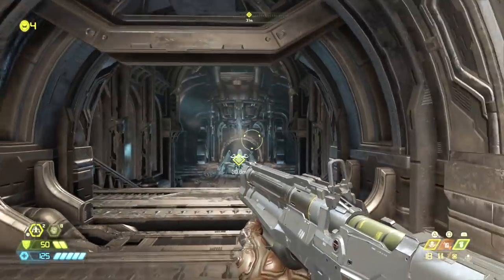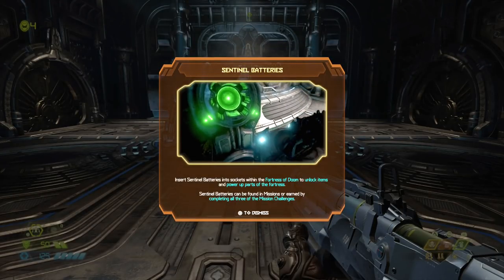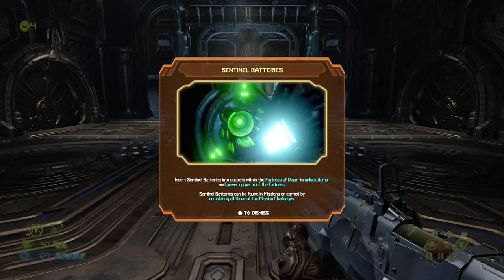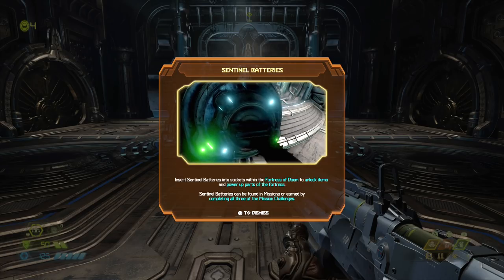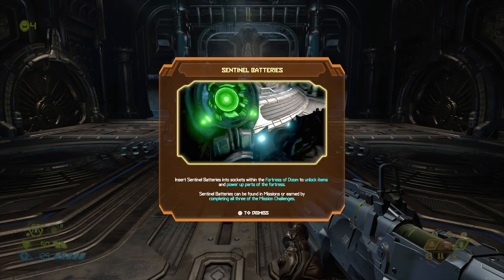I think you guys have been awesome about it, and I was really excited to see it do well. All right - insert sentinel batteries into sockets within the Fortress of Doom to unlock items and power up parts of the fortress. They're found in missions or earned by completing all three mission challenges.